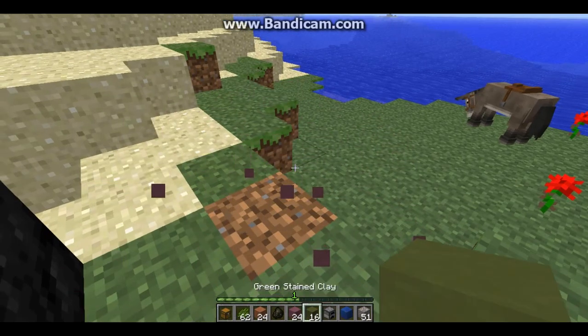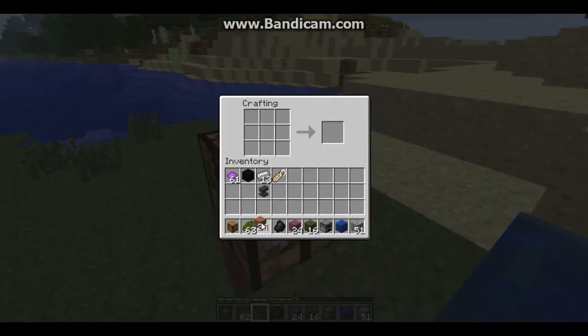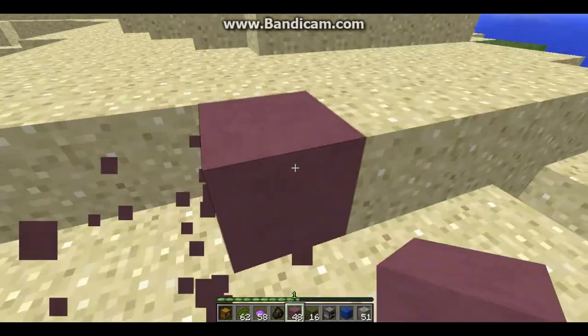This new block is called stained clay, and you make it by putting hardened clay around in a square, and then in the middle you put whatever dye you want. So I just made some purple stained clay. You can just use it to build with — it's pretty cool. And you can get it in all the colors that you can get wool in.